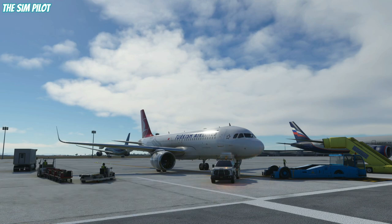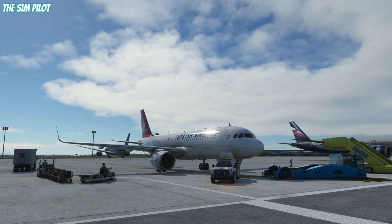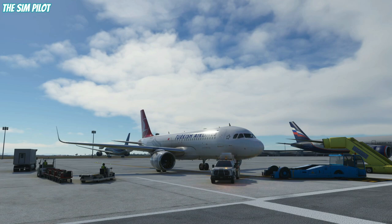Welcome back friends to another Microsoft Flight Simulator tutorial. Today we are going to take a look at how to fly a VOR DME arc approach in Microsoft Flight Simulator. I am on the ground at the moment, parked in Turkey at Antalya Airport, and our destination is Rhodes in Greece. It has a beautiful DME arc approach, and that is what we are going to do today.